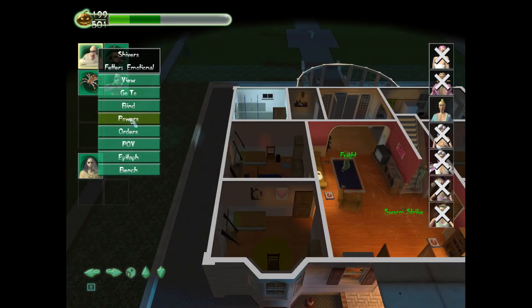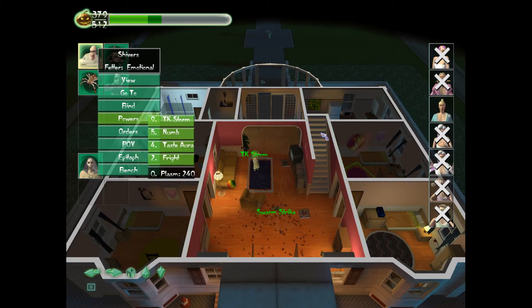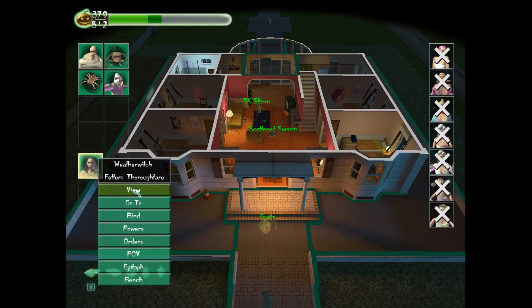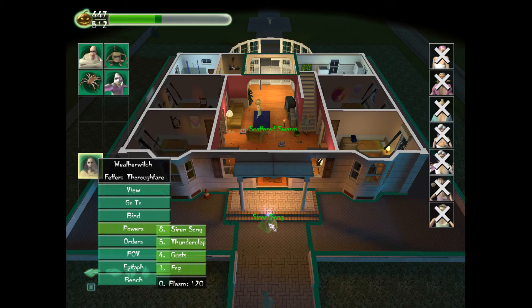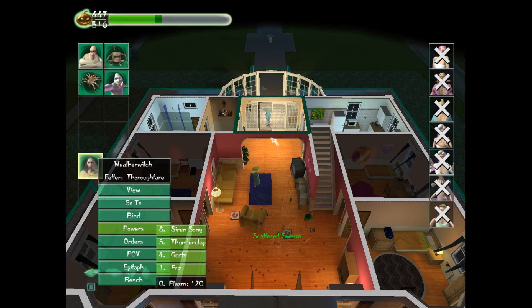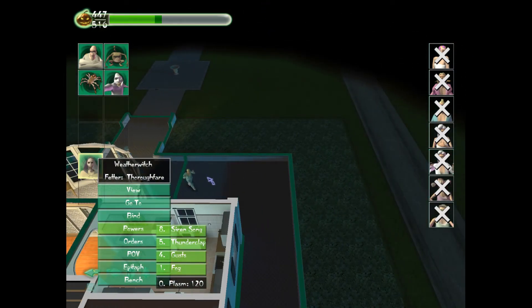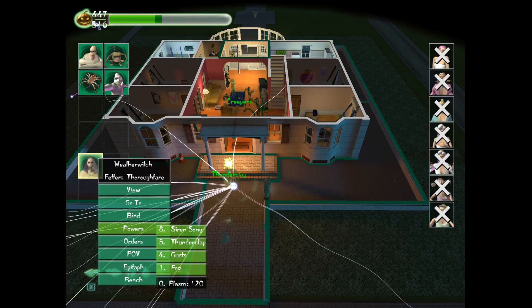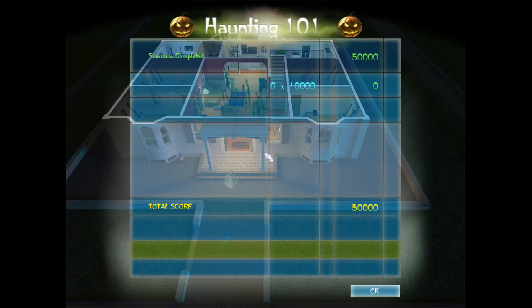How about we just go straight up with TK Storm. We'll do Siren Song for her — that will draw people to her if they're in range. Joanna certainly isn't in range, she's going out. Just another opportunity to tell you what something does. We finish this mission — just got to wait for her to haul ass out of here. Look at our Plasm now: 516. When somebody flees or goes crazy, you get a permanent bonus to your Plasm for the mission. We did pretty good — a lot better than the 100 we started with.